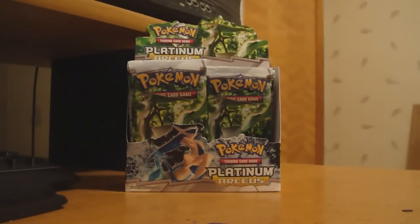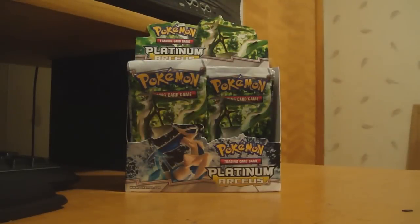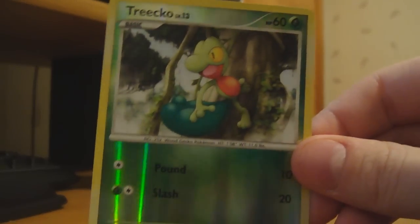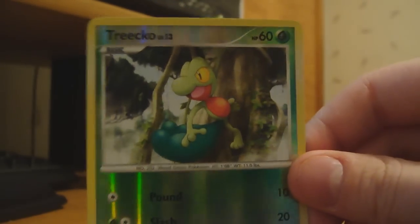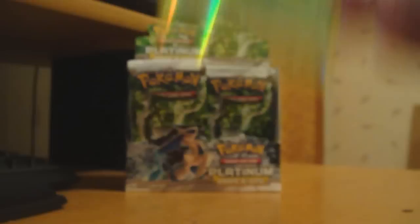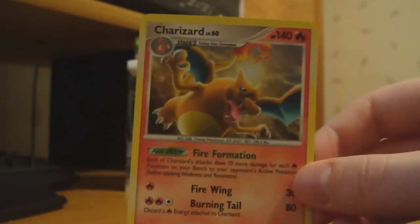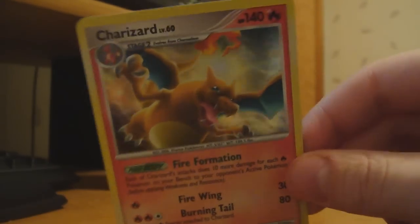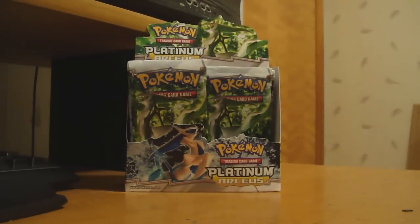Cool, alright. And my Reverse is a Treecko. I almost have the Treecko line because I got the Sceptile earlier in Reverse, so that's cool. And my Rare is — oh nice — a Charizard Holo. Oh yeah, that's what I like. Okie dokie.